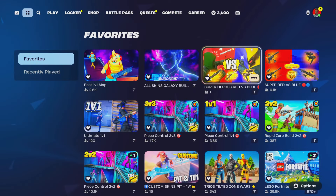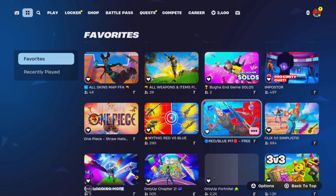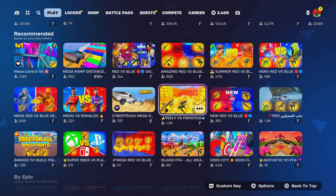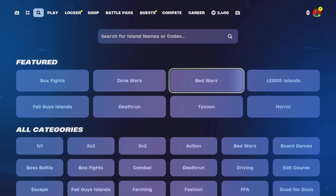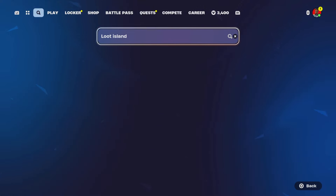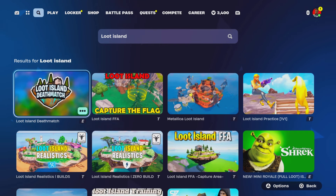So what we're going to do today is go to Creative and hopefully try to find it. If not, you guys can search in the Creative search bar for 'Loot Island' and it'll probably pop up with different variants.